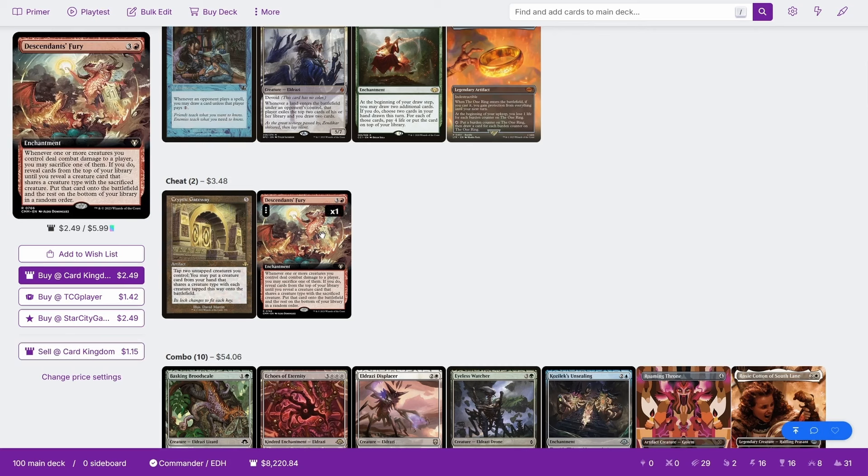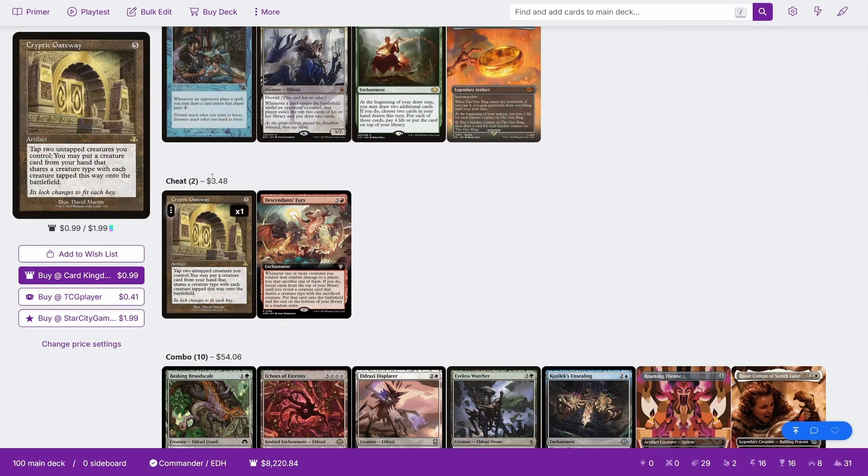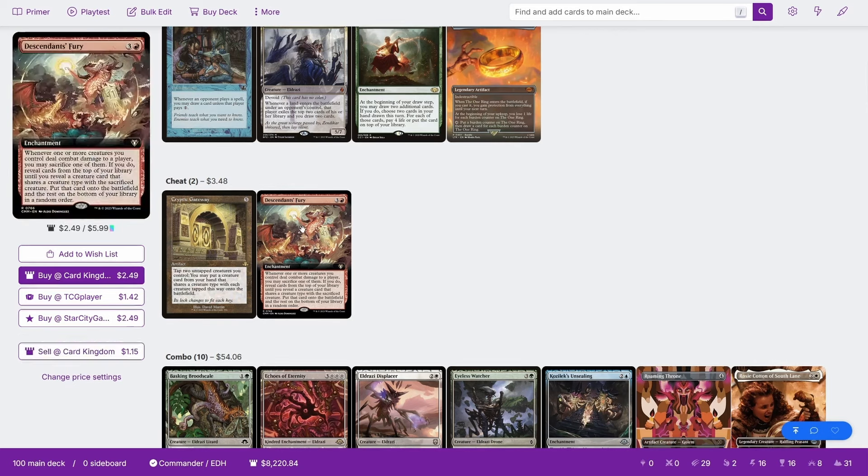There's also Descendants' Fury: whenever one or more creatures you control deal combat damage to a player, you may sac one of them. If you do, reveal cards from the top of your library until you reveal a creature that shares a type with the sacrificed creature, put it onto the battlefield, and put the rest on the bottom. Again, just like Cryptic Gateway, it's cheating them directly into play — you're not casting them. But these are the only tribal versions of cheating stuff into play that you can run.